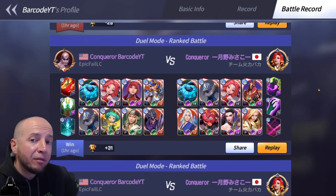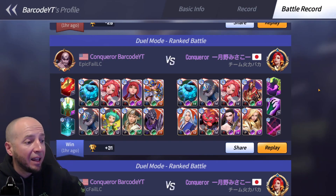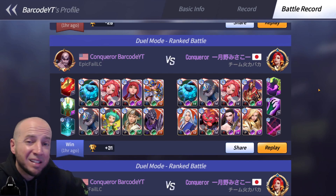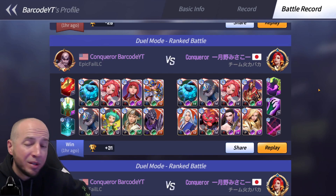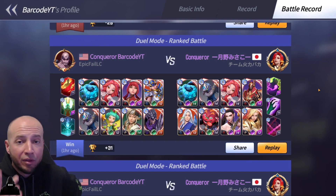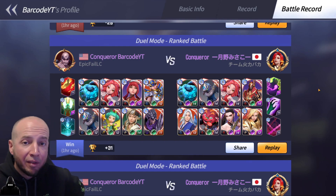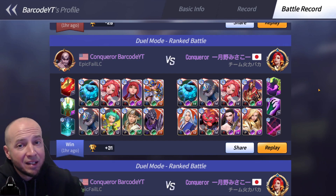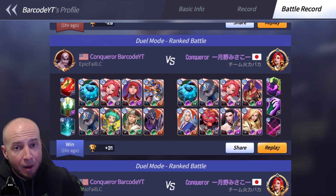I'll throw one more game in for funsies. This is just a really high level — probably a Minnow Whale — spending a lot of mana crystals. Level 14's all over; that's six level 14's, which is $600k mana. You know that's money spent. Level 13 Xen, level 13 Woosa. My $0 account versus probably his $1,000 plus account, I'm assuming. So let's just get into this and see how I play it out.